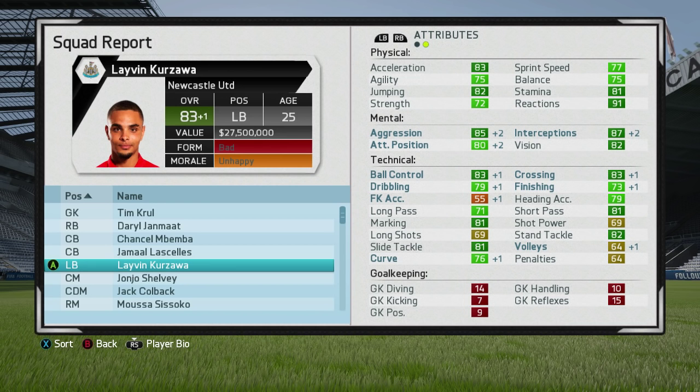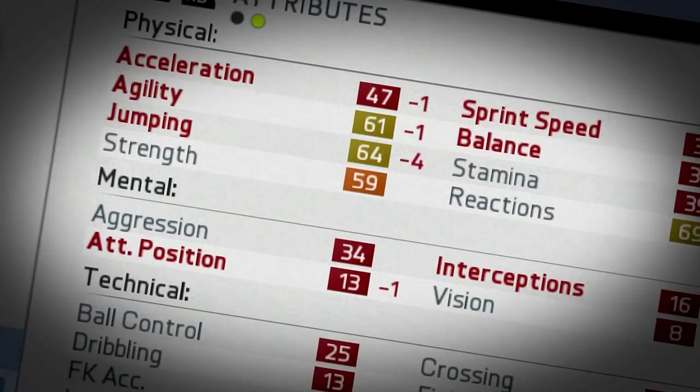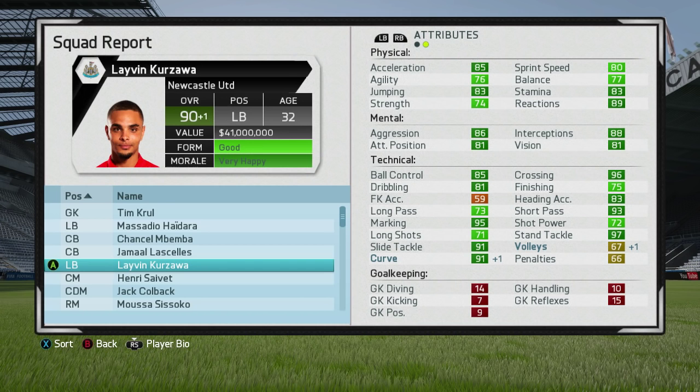We're going all the way to 2025. Here we are — Kurzawa got a plus three in his first three seasons. That's a good start. Can he get to that 88 potential? He not only reaches it — he goes two better. Layvin Kurzawa is 90 overall at 32 years of age, with good form and very happy morale.